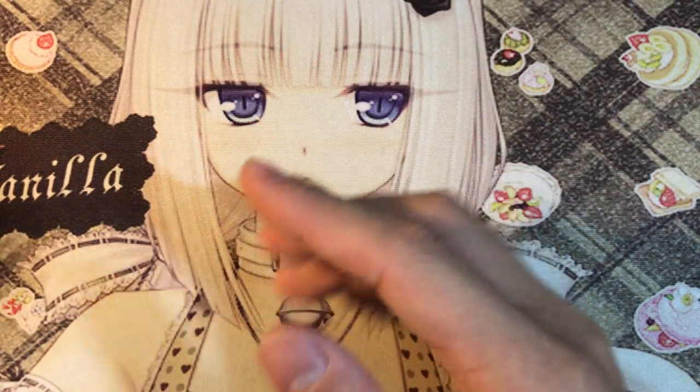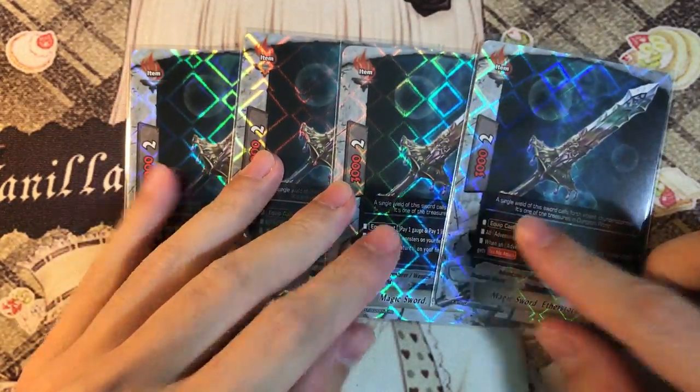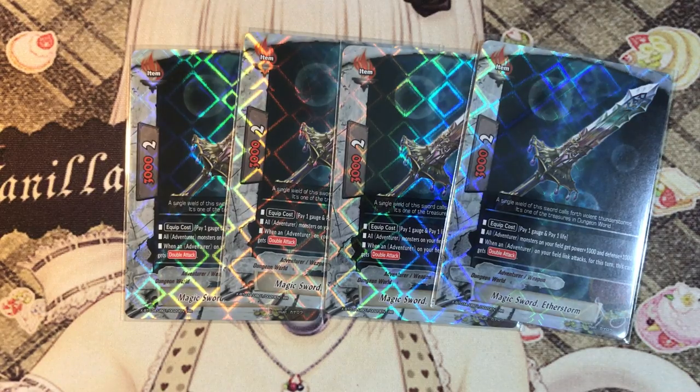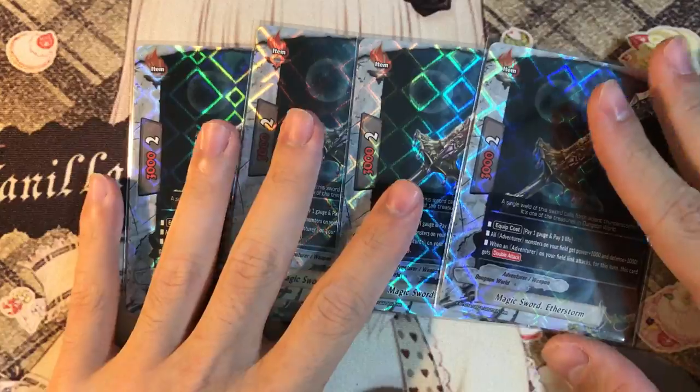For weapons, we play 4 copies of Magic Sword Eater Storm. Eater Storm is one of my favorite weapons from the set because it has a built-in double attack. Call cost: pay one gauge and one life. All adventurous monsters on your field gain 1k attack and 1k defense to help run through bigger monsters. When an adventurous on your field links attack, this card gains double attack. In this deck you will be link attacking constantly because link attack gives you so much pluses, so this is pretty much a guaranteed double attack - making it effectively a 4k weapon.